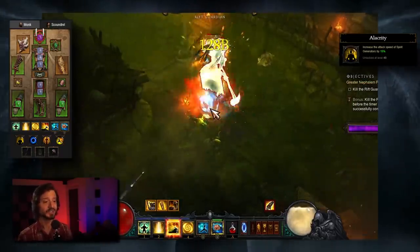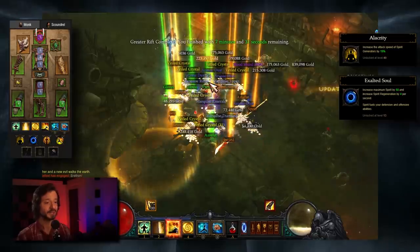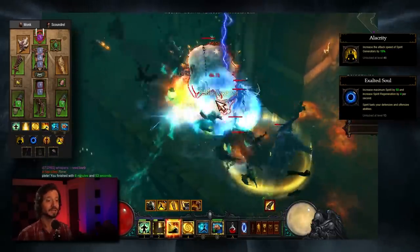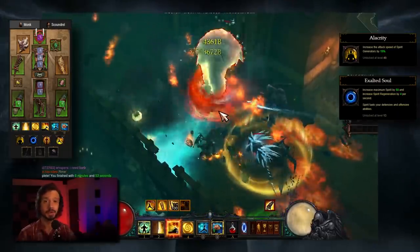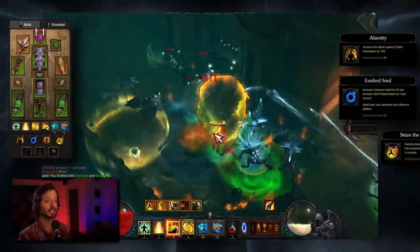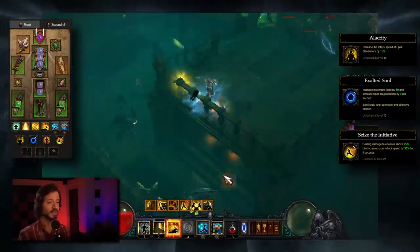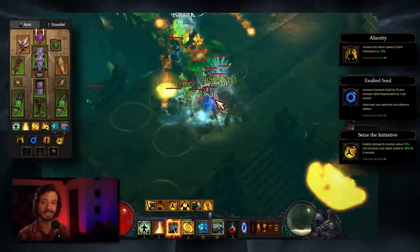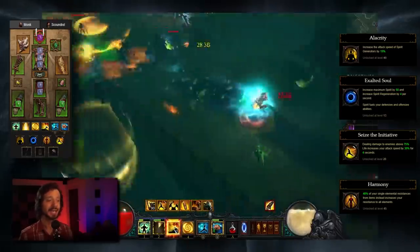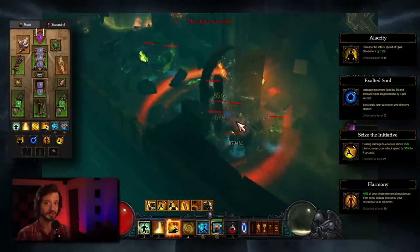For our passives, we're taking Alacrity — increases attack speed of generators by 15%, a no-brainer. We'll take Exalted Soul: increase max Spirit by 50 and increase Spirit Regeneration by 4 per second. Our Shenlong set gives more damage based on Spirit, so we want as much max Spirit as possible, and that regeneration helps us get back into the Shenlong window quickly. We're taking Seize the Initiative: dealing damage to enemies above 75% life increases your attack speed by 30% for 4 seconds. Then lastly, Harmony: 40% of your single elemental resistances from items instead increases your resistance to all elements. Because of this, wherever possible we want to get secondary resists — a nice defensive buff.